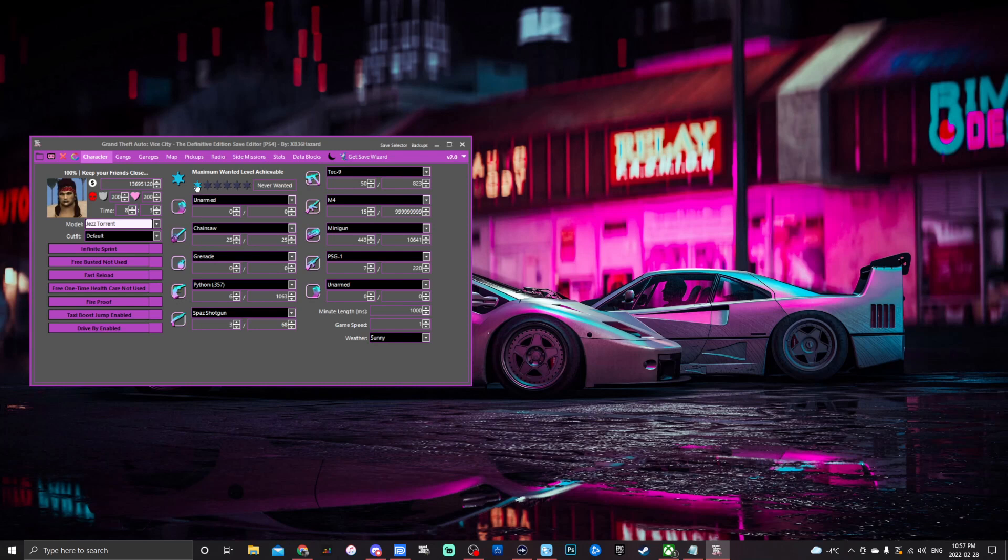We've also got wanted level — you can set a maximum of one, two, or three stars, or set it to never wanted so you never get arrested. Down below we've got all our weapons with a drop-down menu. Hover to see ammo in clip and number of clips — you can set these to 99999 or more. In game it'll only show five nines, but it holds the rest in reserve and depletes from there.